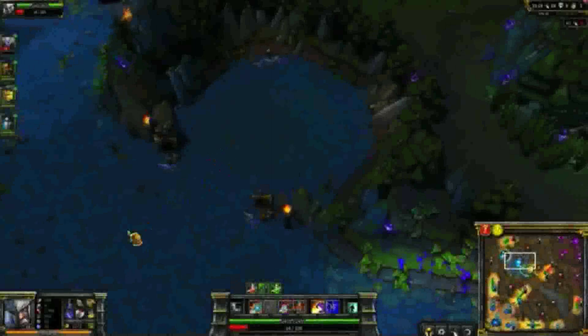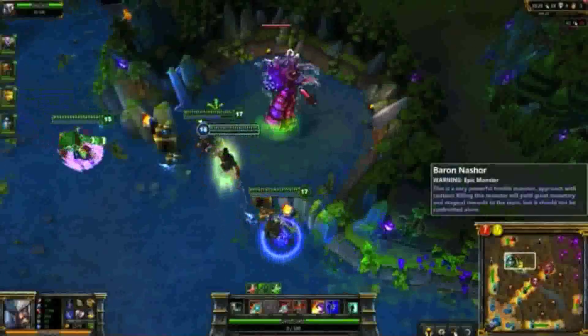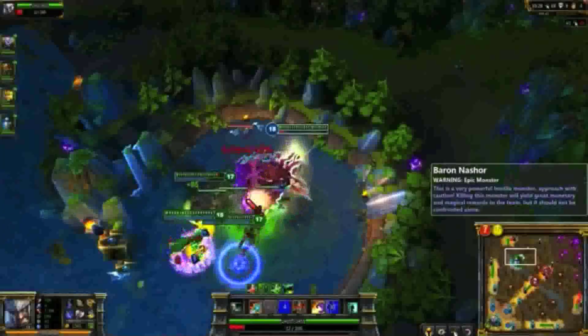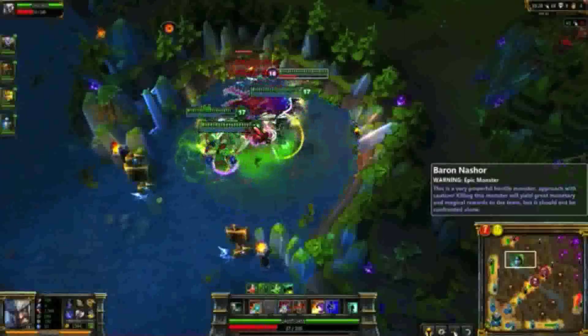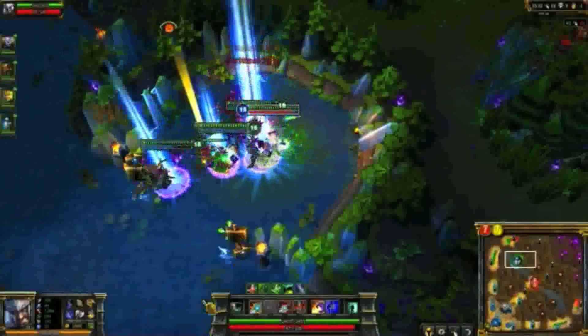One advantage of Tryndamere's extremely high damage output is that you can take down Baron Nashor very quickly. When attempting Baron, always note that he will physically attack the single closest target, so make sure at least one teammate is closer to Baron than you are, otherwise you'll lose half your damage output.